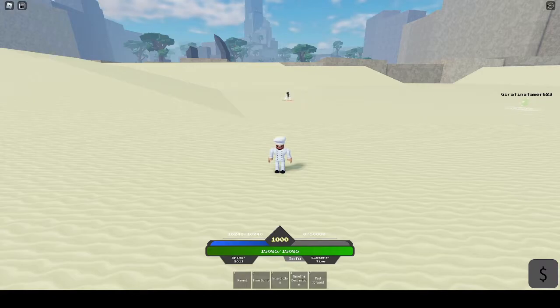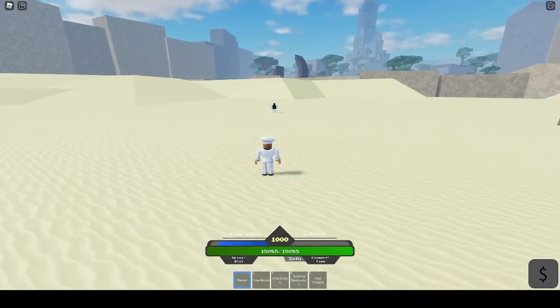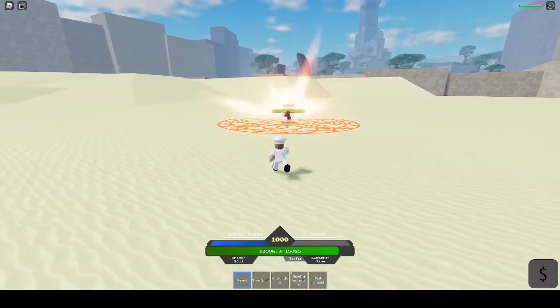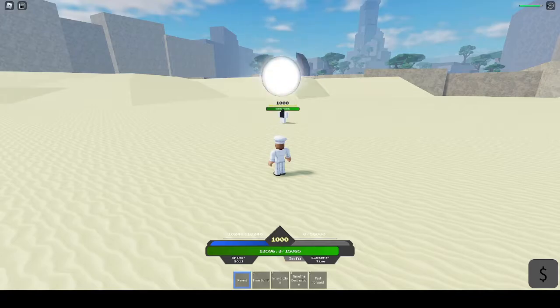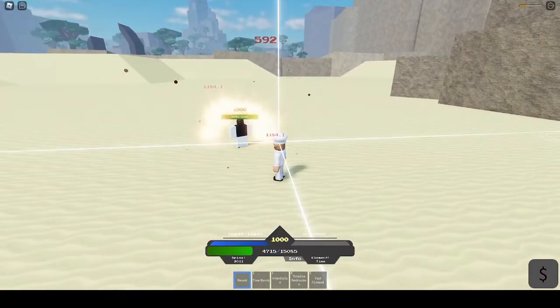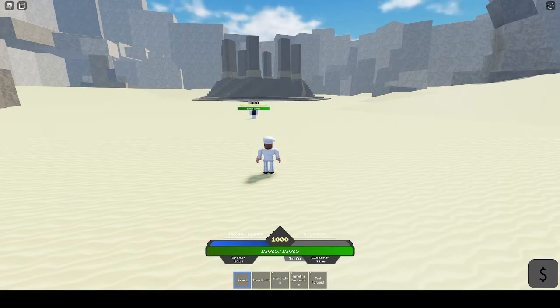Now for the combos you can do with Celestial. The first combo is the blue planet variant, then Harbinger, then Soulfire — as you see it does a lot of damage. The second combo is Harbinger, then Soulfire, then Lightspeed variant, then Meteor Strike.